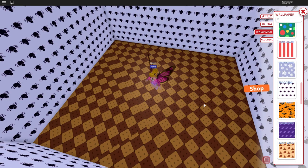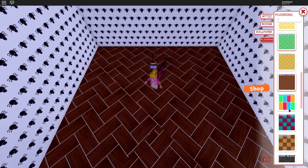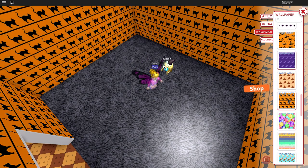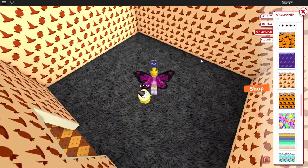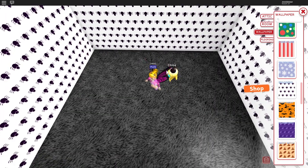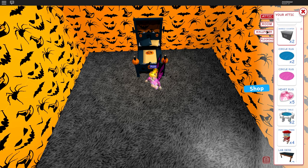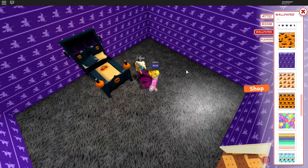With Halloween coming up, I'll probably give a little Halloween update — changing some wallpapers to Halloween themes. First off, changing the flooring — let's do the black fur carpet. Then for wallpaper, we have the spider one, or the purple fur which is kind of nice. I was actually tempted to change a room to one of these wallpapers when Halloween gets closer. Let's look at some of the Halloween items I have.